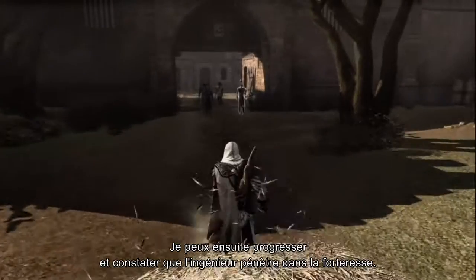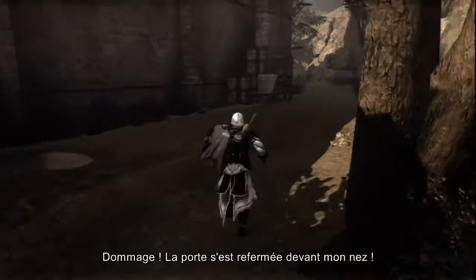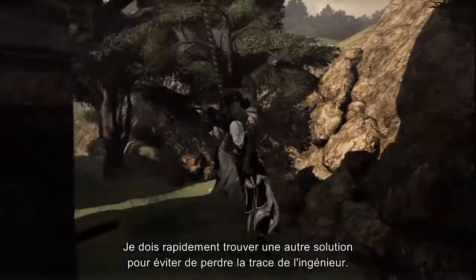The engineer is now entering the fortress. I will quickly kill both of the guards at the entrance using my throwing knives. The gate just closed on me — I need to find an alternative path before I lose track of the engineer.